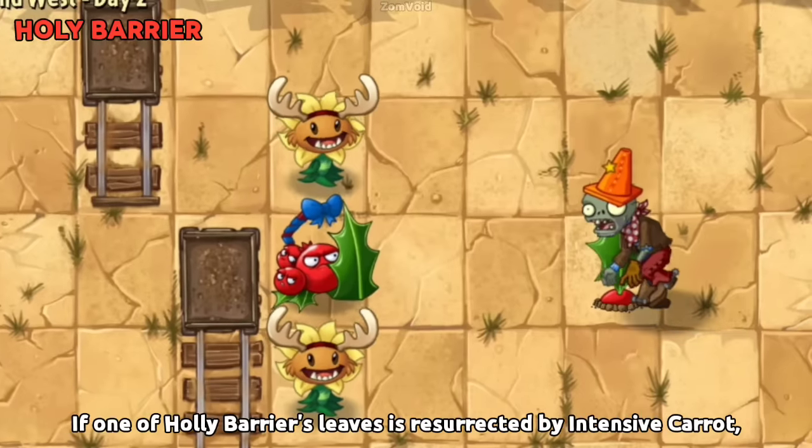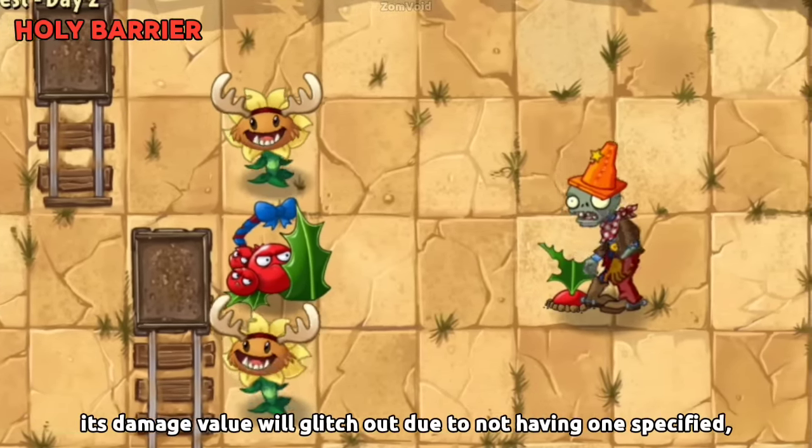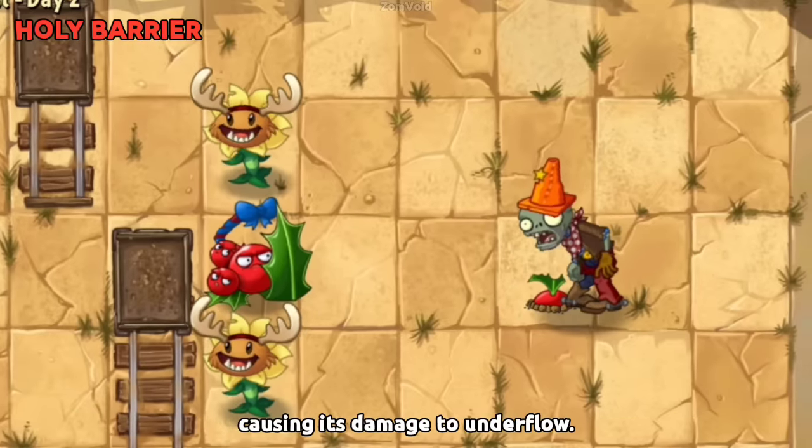If one of Holly Barrier's leaves is resurrected by Intensive Carrot, its damage value will glitch out due to not having one specified, causing its damage to underflow.